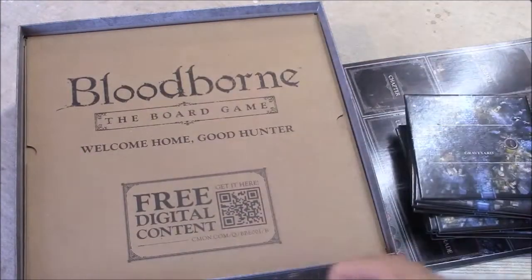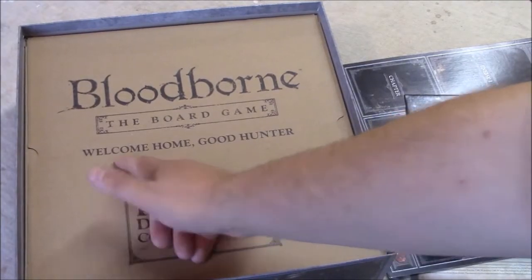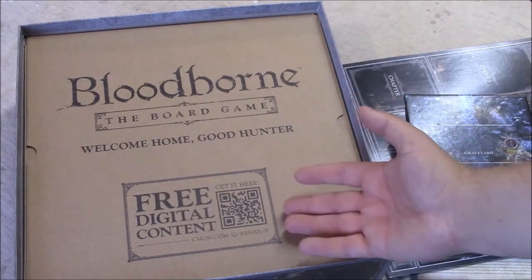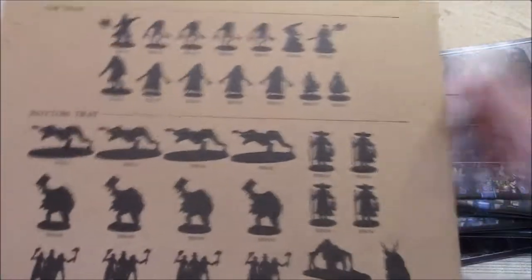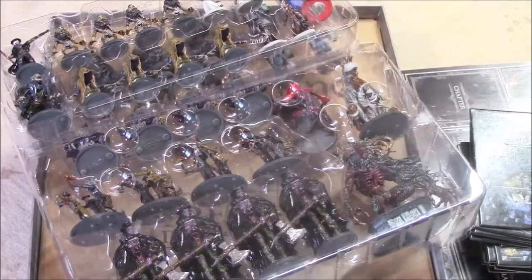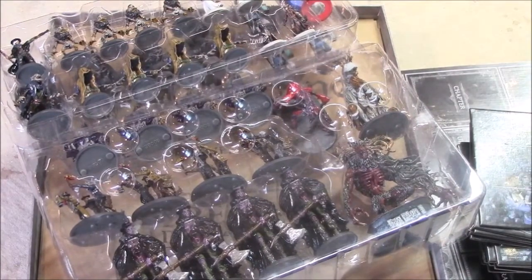Next we come to the inner box. You can see the nice logo and the quote 'Welcome home, good hunter.' There's also a QR code — I've had the game a while and have no idea what it does, so feel free to scan it. On the back of the inner box it shows what's inside — the upper tray and lower tray — showing where to store everything and how many of each piece there should be. Once open, you'll find a plethora of different enemies and hunters. The enemies and bosses were painted by myself; the hunters were painted by my friend John Pearl, whose painting page I'll link.